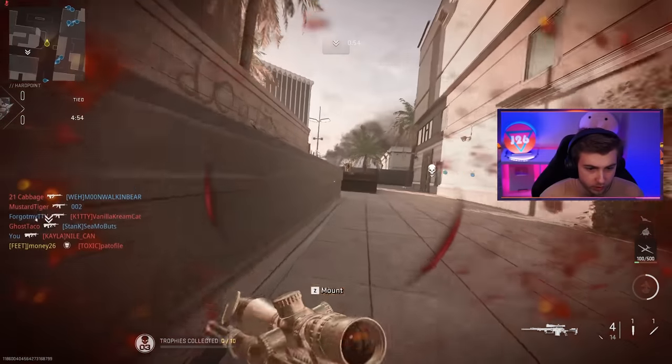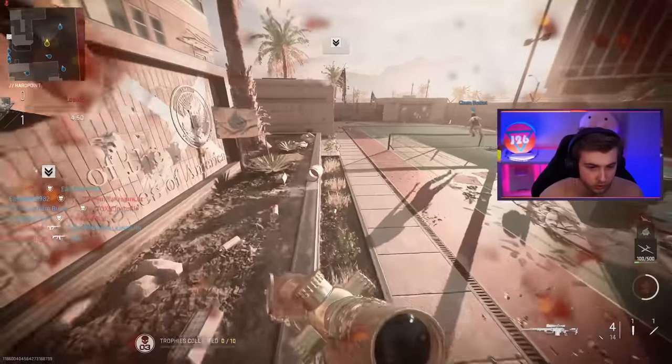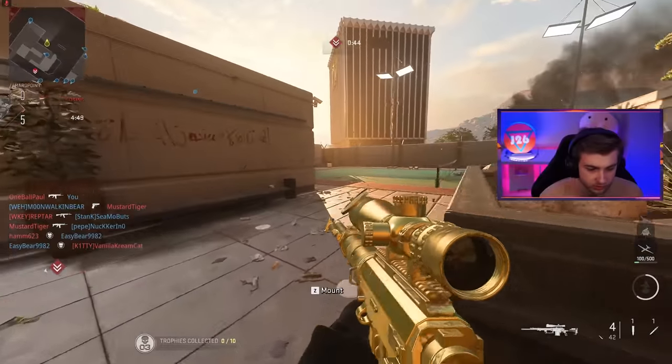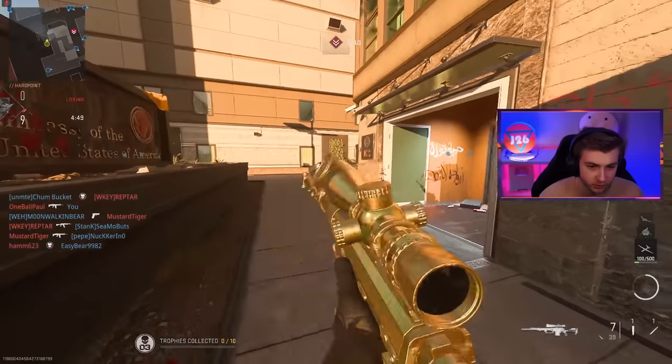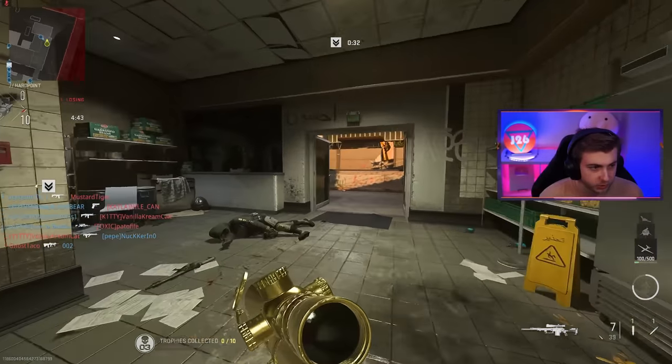I probably chose the worst weapon to try to go trophy hunting with. Because if I get these kills, I have to run all the way over to where their trophy is. I just killed a guy over here and it's gone. So it's definitely not within the same life — I'm going to have to kill them a lot closer up, but then I run the risk of not even being able to pick up my token.